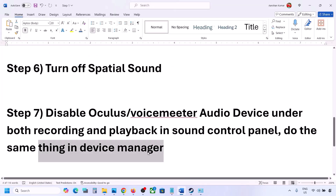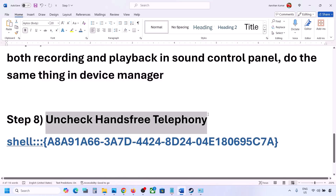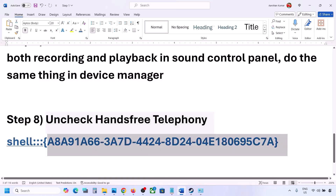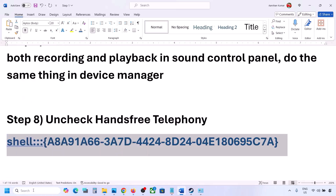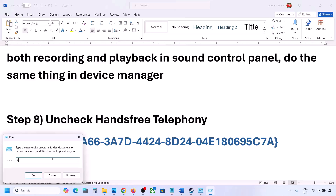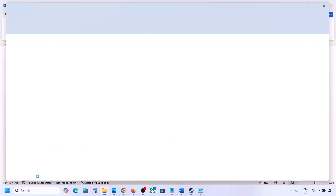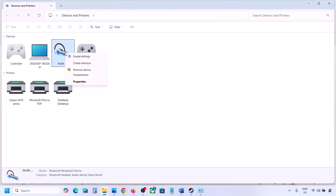The next step is to uncheck Hands-Free Telephony. Copy the command provided in the video description, type 'run' in the Windows search box, open the Run dialog, paste the command, and click OK. You will find your speaker listed — select your speaker or headphone and go to Properties.